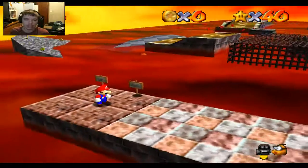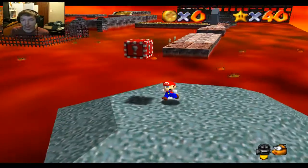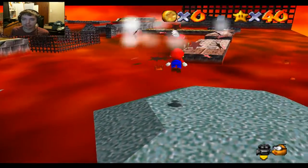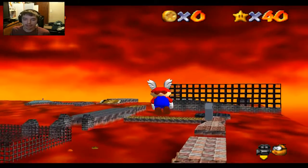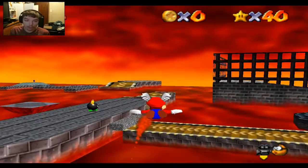Here today we're going to do Red Hot Log Rolling. A quicker way of doing this, instead of doing it the proper way, is actually just to grab your wing cap and fly over here, then fly over the cage, grab the star, instead of trying to get over there and run over the log.